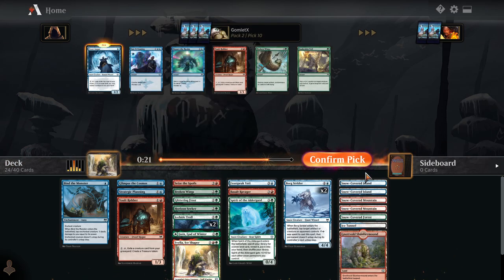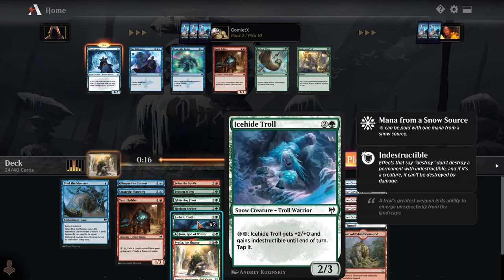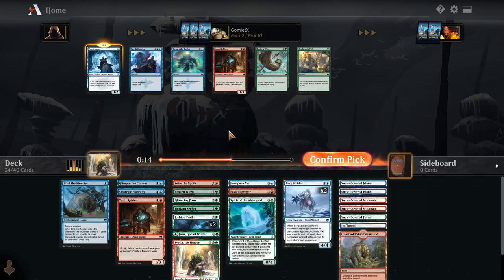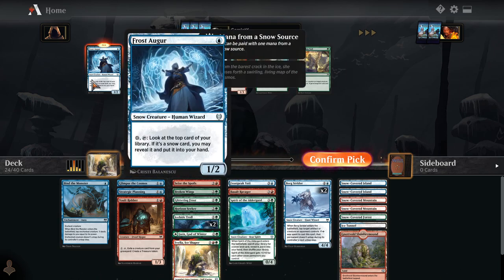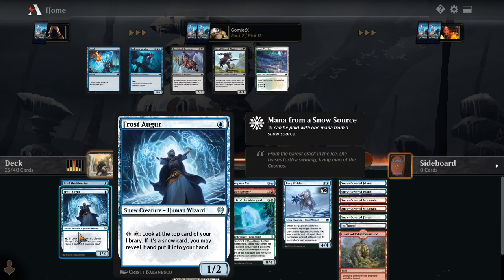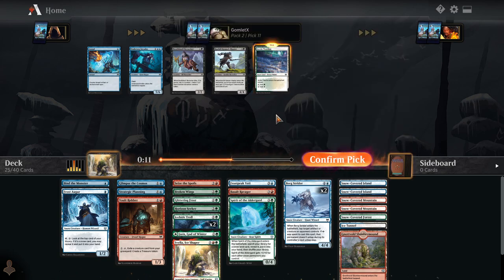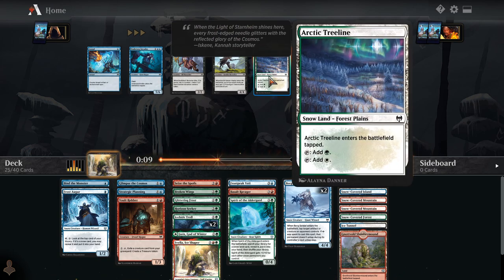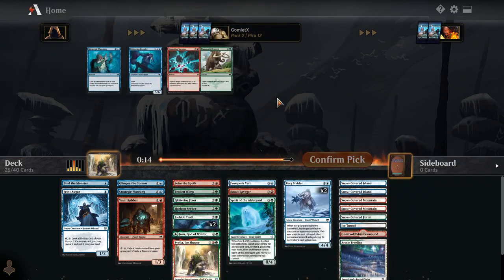We did wheel Frost Augur — I'm happy to see that. Now we have 15 snow permanents. We're getting pretty close to half our deck being cards we could hit off of Frost Augur, and we should be at that amount by the end of pack 3 — that's where Frost Augur actually just starts getting really good. And Arctic Treeline is still in this pack; we did wheel one of these snow sources. It is a comes-into-play-tapped snow source that only provides one of our two colors, but it still comes into play as a tapped snow forest. Definitely fine for this deck.